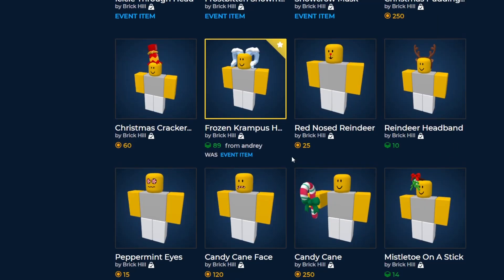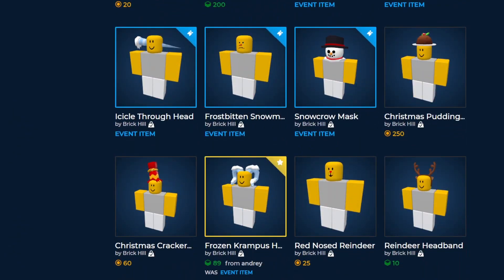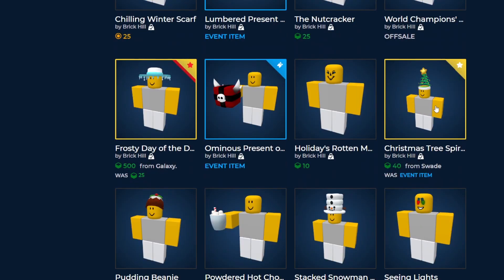We stopped at the red nose reindeer last time. They had some item updates and we got quite a lot more items, most of which were part of the item advent calendar. The frozen canvas horns are a pretty cool one — they were an event item from last year, so if you got them that was a nice decision and you can make a little profit. The Christmas tree spiral was also from last year and was a free item, so it's not as big a profit as the horns, but still a nice one.